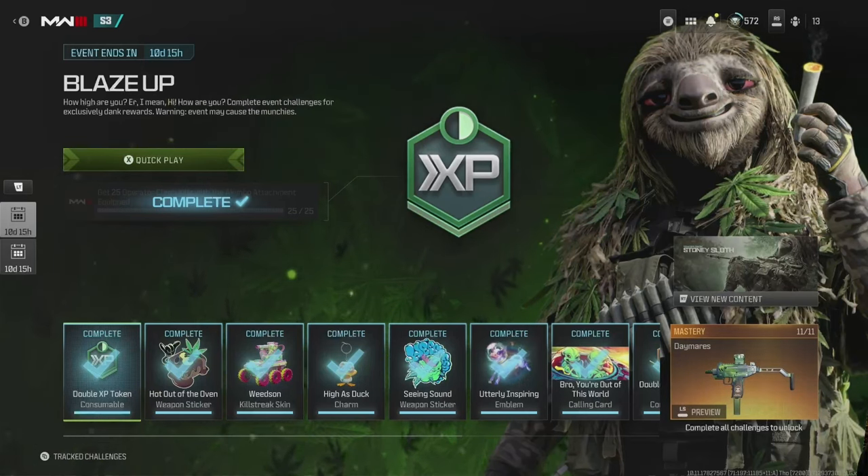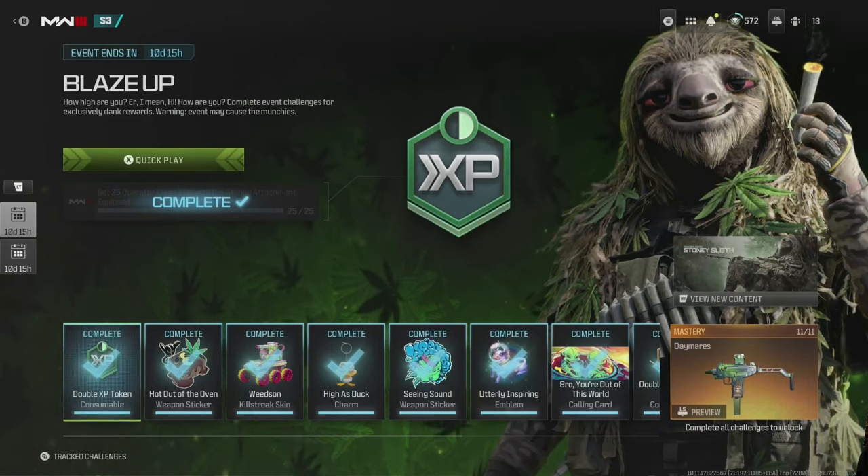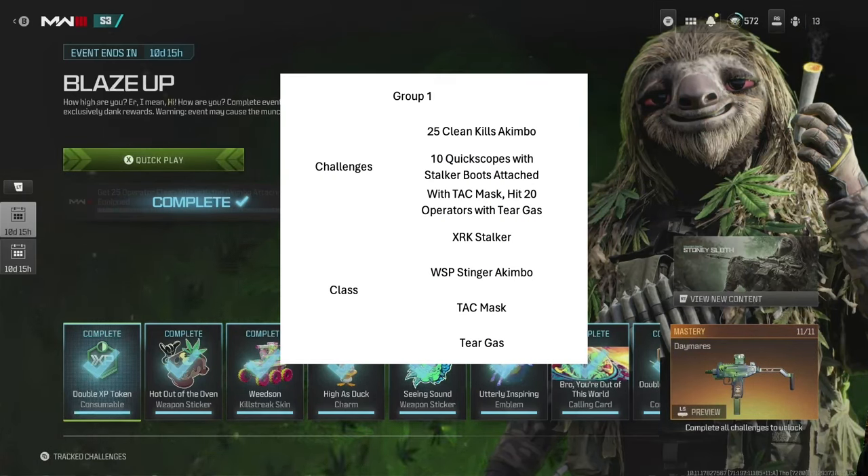I sat down and planned out the classes I would use, and it boiled down to three groups. For group one, the challenges are: 25 clean kills akimbo, 10 quick scopes with tack mask, and hit 20 operators with tear gas. The class I'd use for that: XRK, WSP Stinger akimbo, obviously a tack mask, and tear gas.